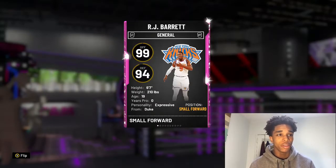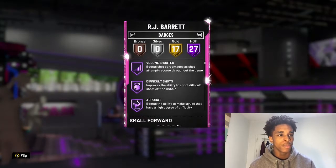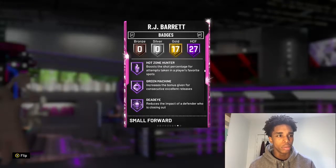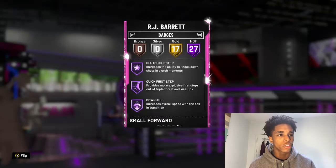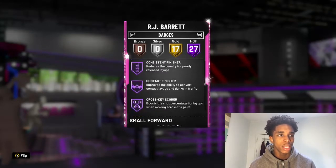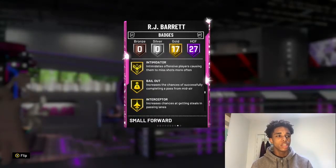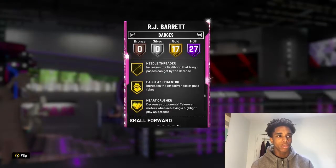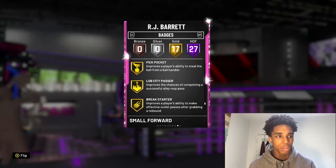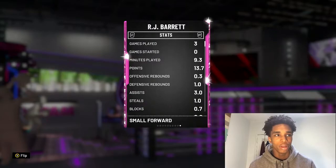He's a 99 overall on offense, 94 on defense, 27 Hall of Fame badges and 17 gold badges. He has catch and shoot, volume shooter, difficult shots, acrobat, tireless shooter, relentless finisher, range extender, hot start, hot zone hunter, green machine, dead eye, clamps, clutch shooter, quick first step, downhill, slithery finisher, off ball, pogo stick, tireless defender, trapper, consistent and contact finisher, cross-key scorer, fancy footwork, fast break finisher, pro touch, showtime on gold. He also has intimidator, bailout, interceptor, needle threader, pass fake maestro, heart crusher, space creator, defensive leader, pick dodger, flexible release, pick pocket, lob city passer, break starter, quick draw, opponent specialist, off ball, and teardrop. That's a lot of badges.